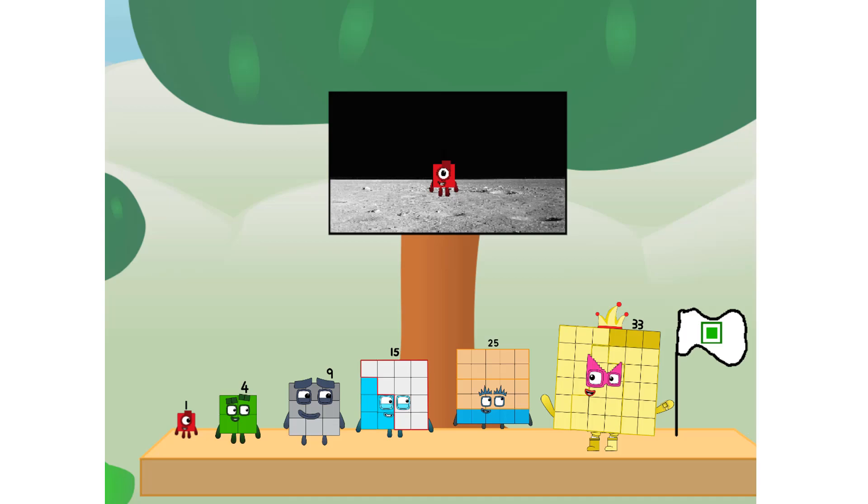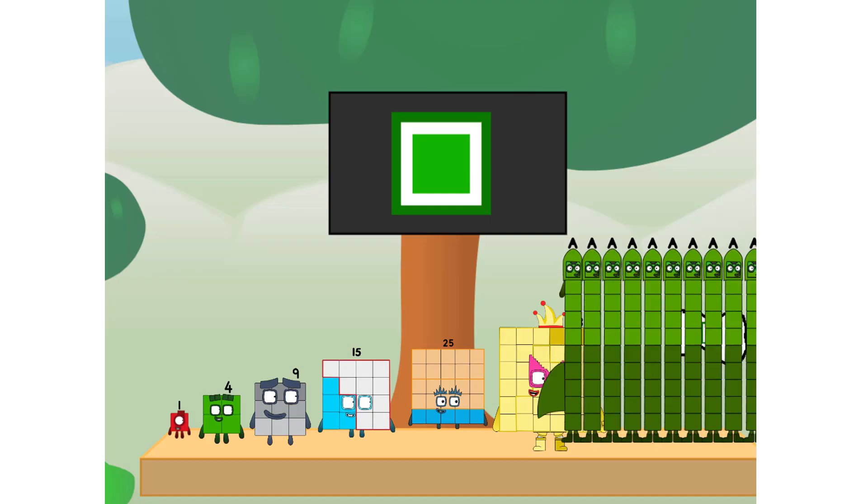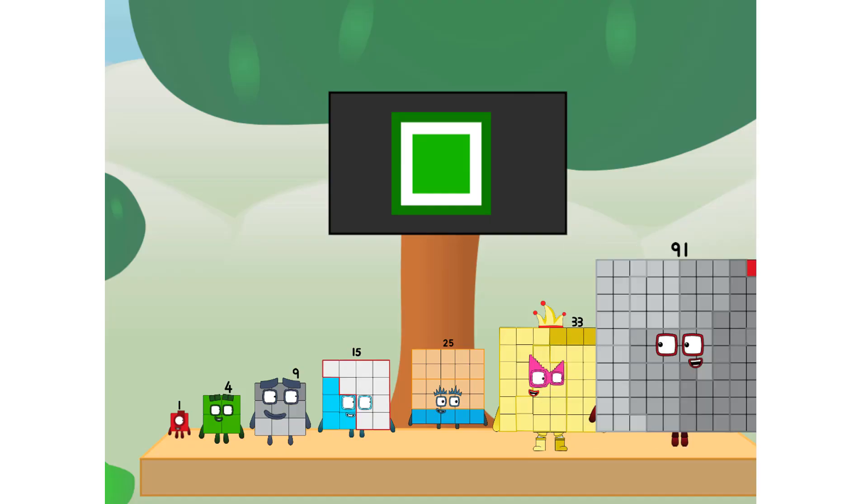The only thing left now is to plant the square club flag. Numberland, we have a problem — I forgot the flag. Don't worry, little one. I'll take care of this. Ninety-one. And I promise — no rockets. Square power only.